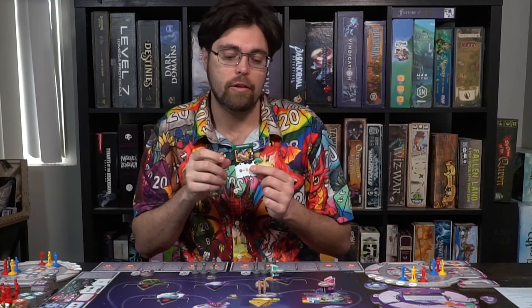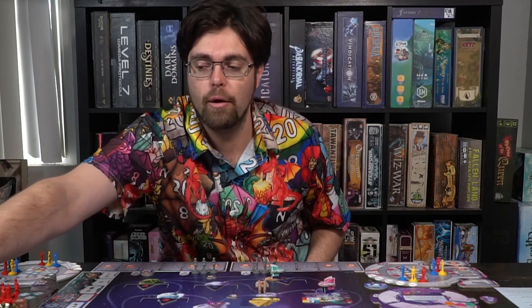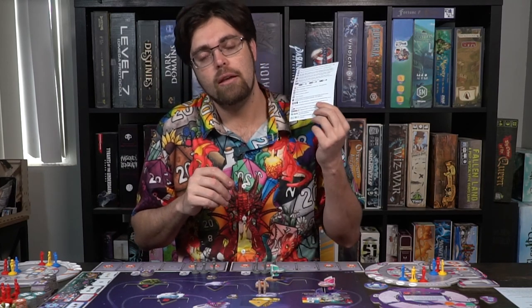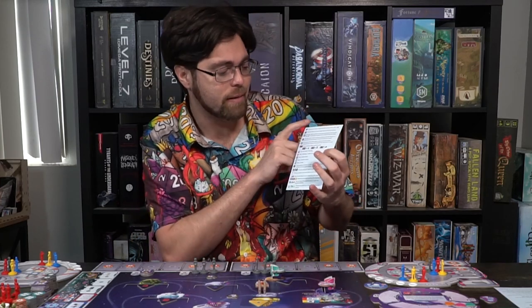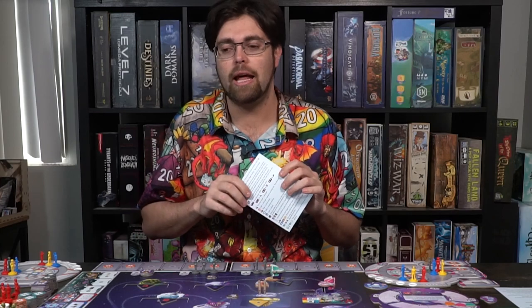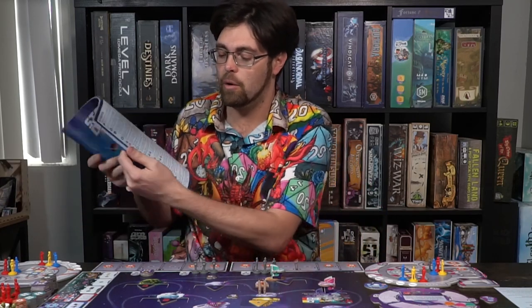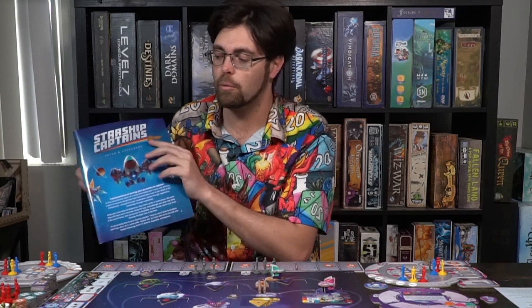There is one small issue: some tech cards are not straightforward about what they do. You'll need to consult your player reference sheet for the symbols. Sometimes you'll see a symbol with a cross through it and it doesn't clearly explain what that means. You'll have to look it up or interpret it as best you can. Some specific effects are explained in the card overviews, but I still encountered a few where I wasn't perfectly sure what they did.